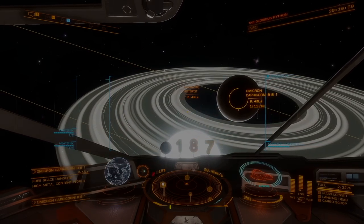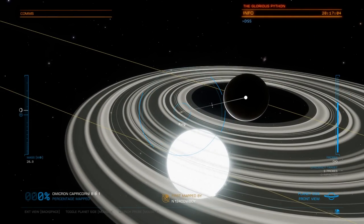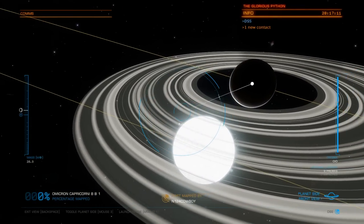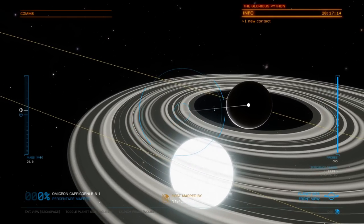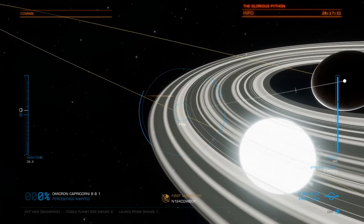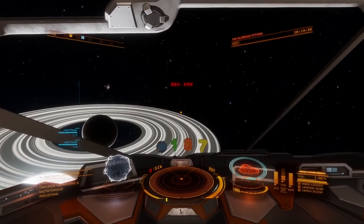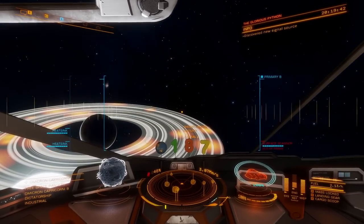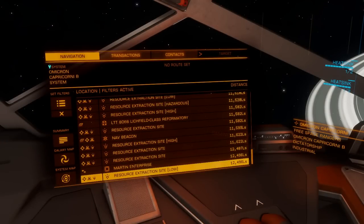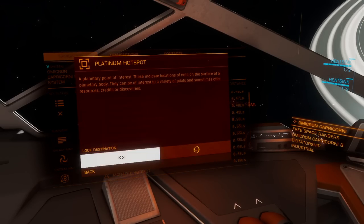Made it to BB1. Before you just drop into the rings and start mining in a random location, you need to know exactly where the hot spots are — it totally matters. Activate your surface scanner and fire some probes at the ring. Some planets have multiple rings so you'll have to scan each separately. Sometimes the hot spots won't show up visually, so you may have to exit super cruise and re-enter. Then head over to the navigation panel, select points of interest, and look for the two close platinum hot spots.